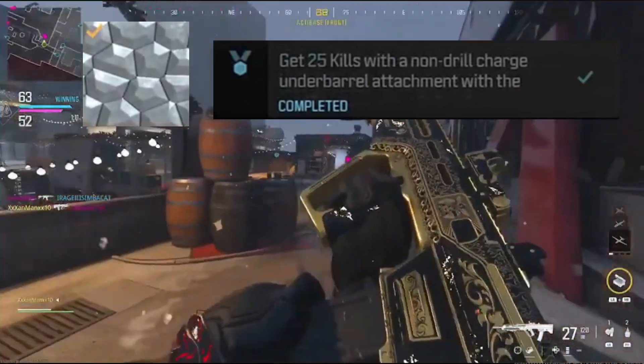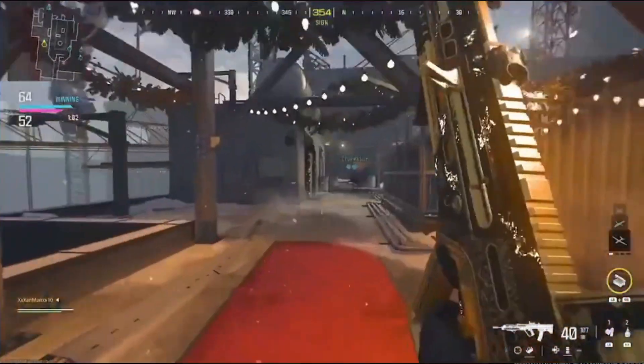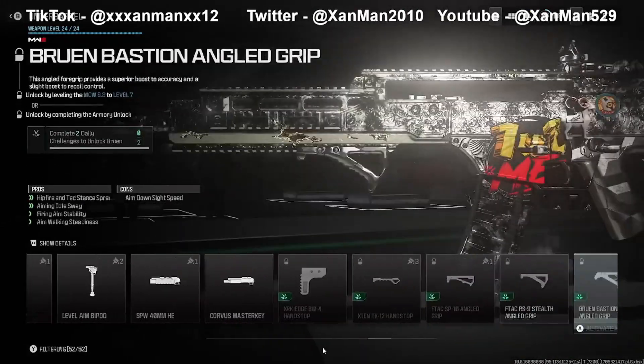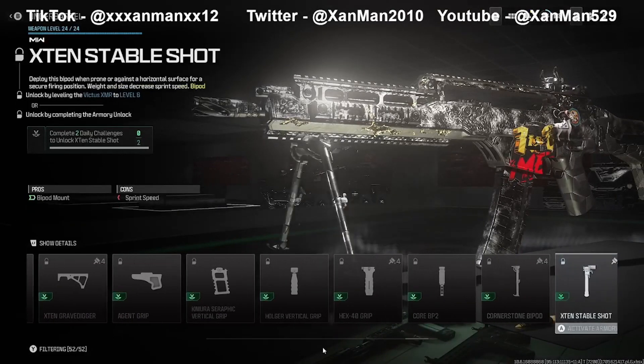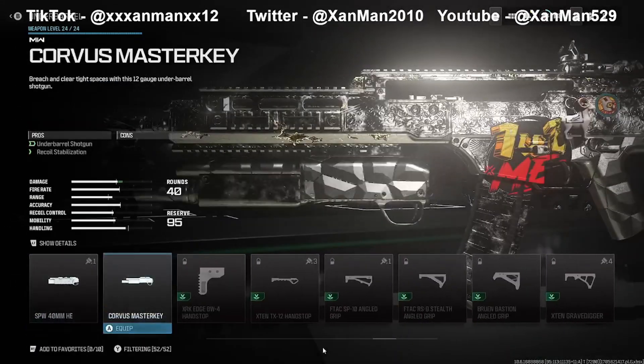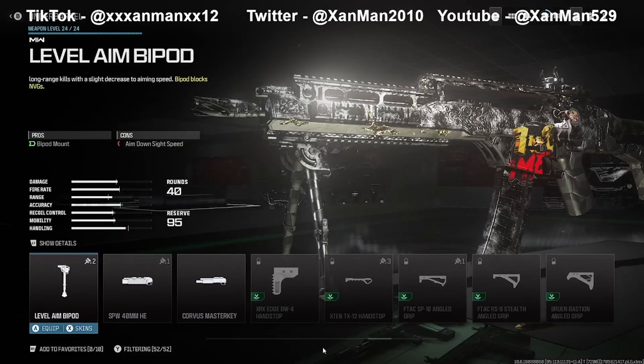If you were confused on what that means - basically there's a drill charge underbarrel, and you can't use that one. You have to get kills with another underbarrel weapon. I used the Corvus Master Key because it's a shotgun, though it's really bad from my experience. You can also use Jack Purifier, though I didn't use it that much.